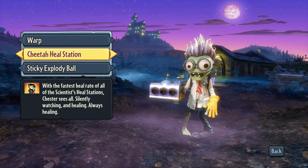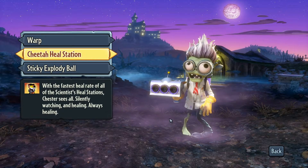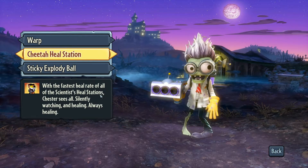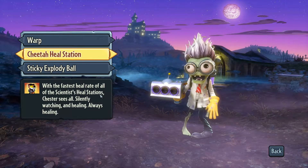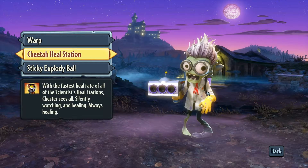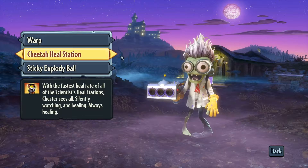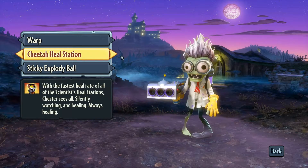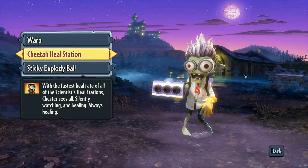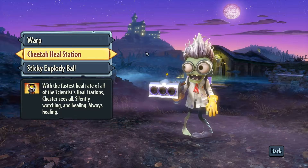By far the best heal station is the Cheetah Heal Station, introduced during the Cheetos promotional event. It has the fastest healing rate of all heal stations. I hope Garden Warfare 2 has something equivalent. The promotional characters won't be returning in GW2, but based on teasers from Gamescom and E3, it seems the scientist's healing ability may have changed — he might have a heal beam similar to the sunflower. Heal stations may not appear at all — we'll have to wait and see.